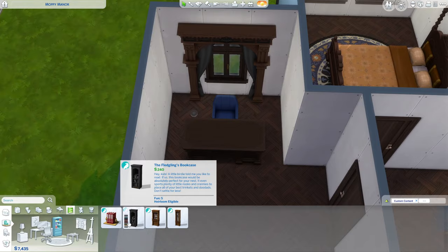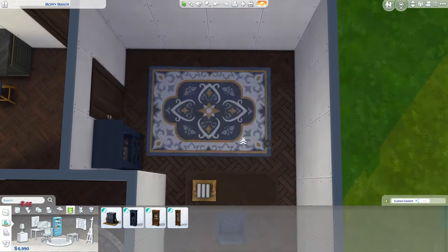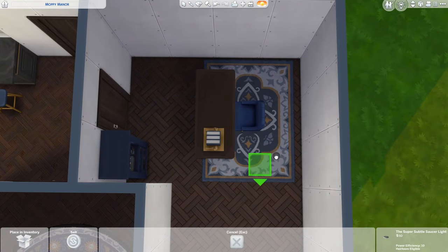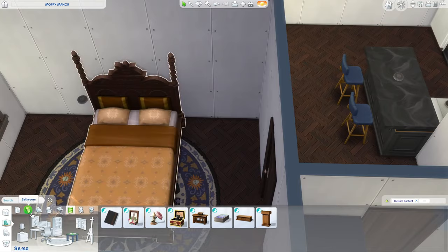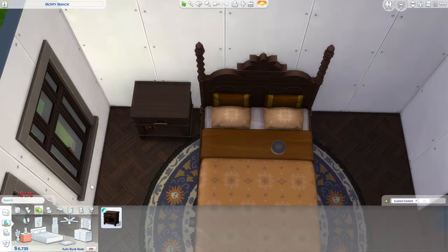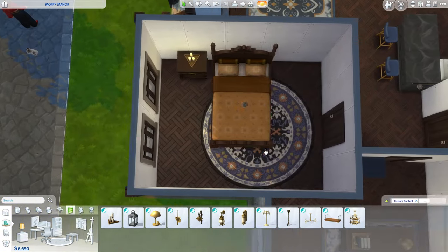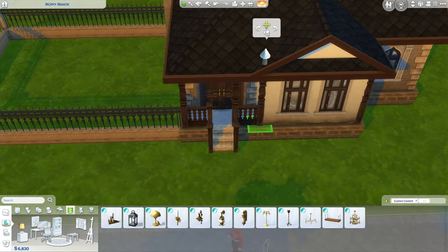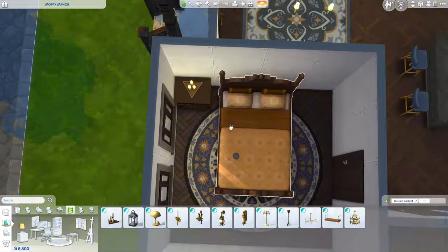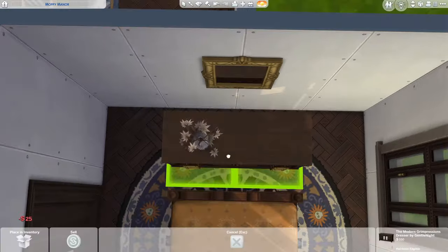Near the end of the video I realized I forgot about the bathroom and had to sell a bunch of stuff — awful! In the office space I gave her a chess table and a computer. I feel like most careers in The Sims 4 require the Logic skill, so that should cover it.